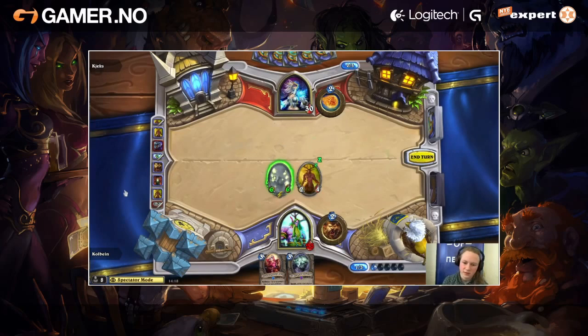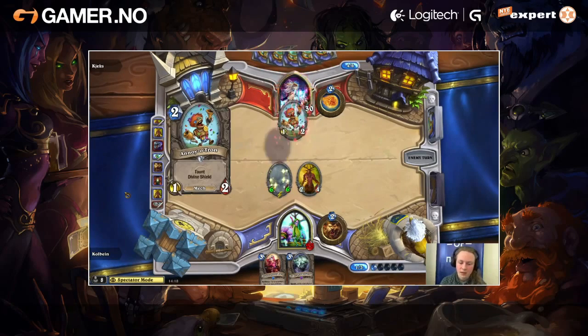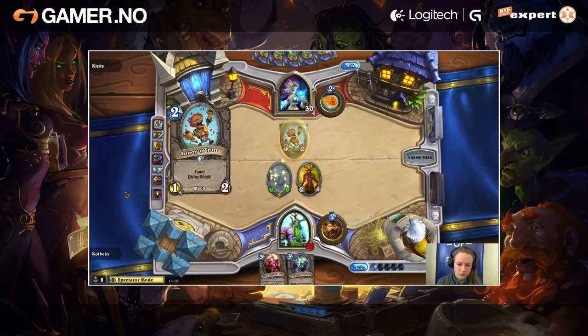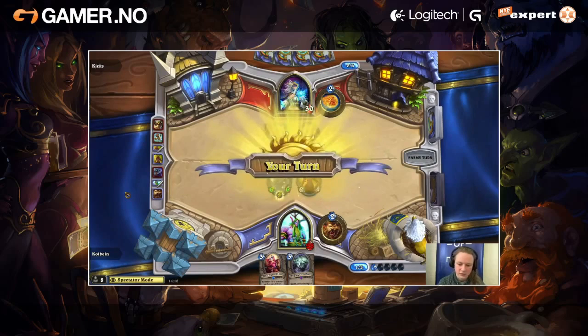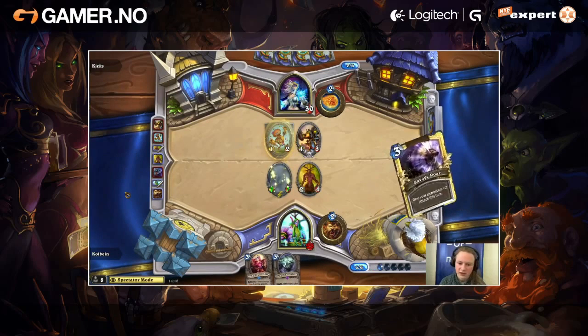That's why he chooses to let Shade stay stealthed and go for face damage, because he knows he needs to put in as many resources as possible and not deal face damage. He sits with two cards here against the board. And even though he has quite strong minions, he's going to have to be very efficient. He's going to need to steal something with Mind Control Tech.